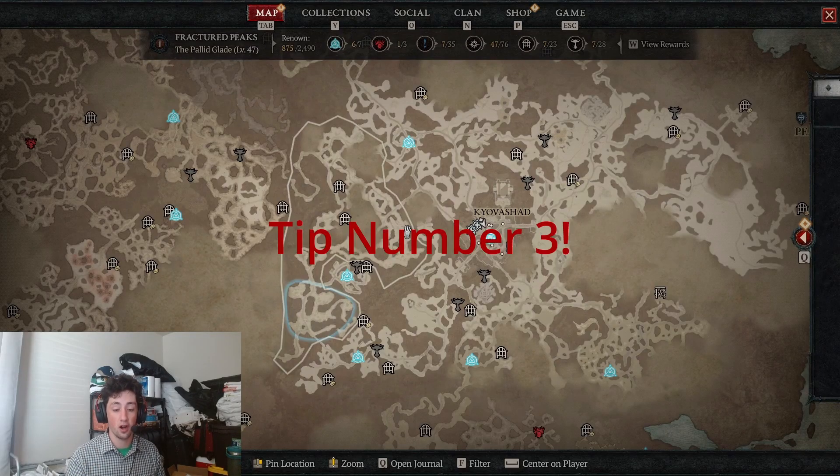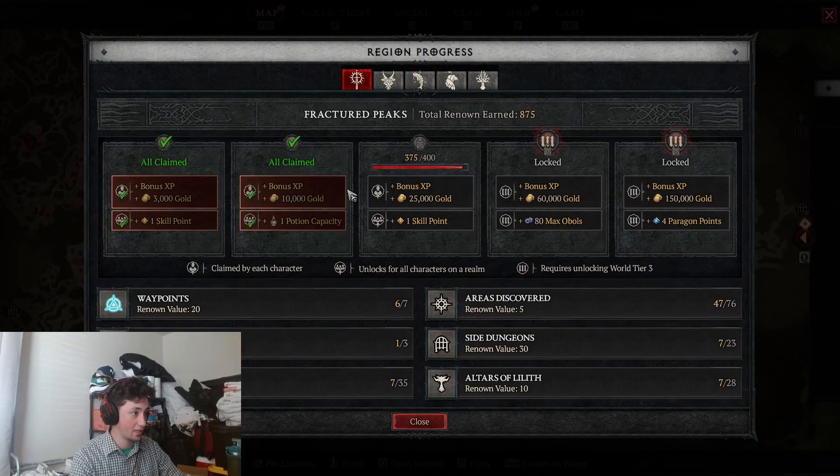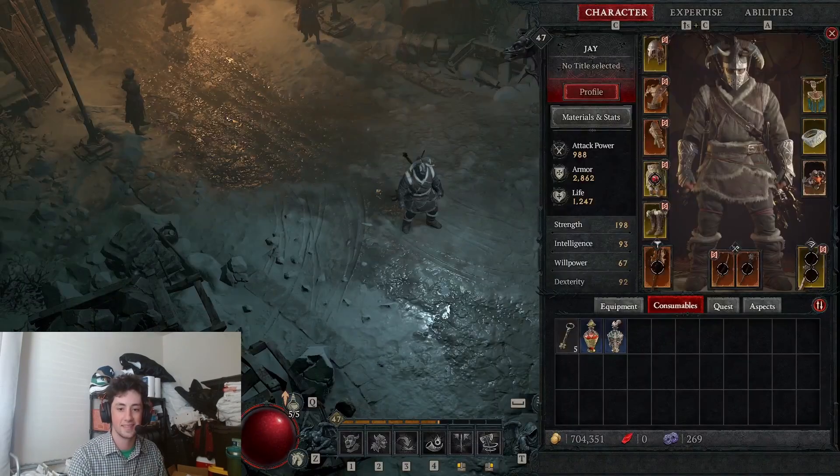The second thing altars of Lilith give you is renown. Renown is spread across different regions and rewards you with gold, skill points, potion capacity, and obols. Obols and paragon points come later and can be used to buy things. But the biggest thing is potion capacity — having 5, 6, 7, 8, or 9 potions makes a huge difference because you cannot buy potions in this game. You start with a max of 4, so getting up to 8 makes a ginormous difference. Renown is very important — do not neglect it.